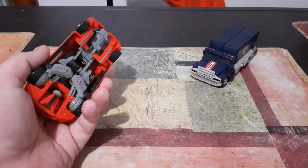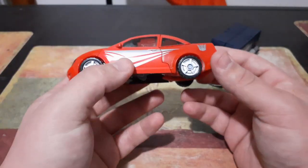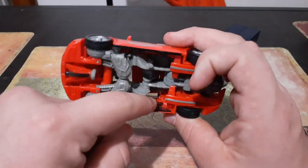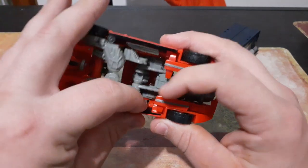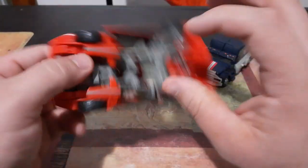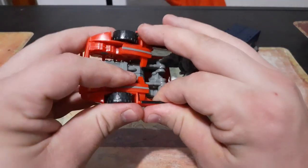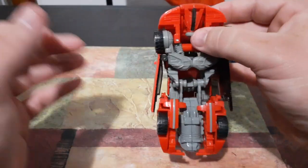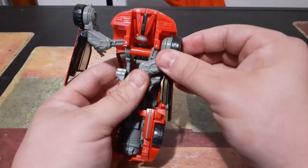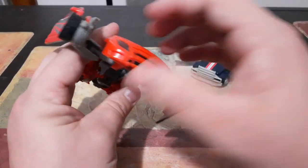Now we're going to jump into transformation, so we're going to bring Swindle back in. Swindle's transformation is actually pretty simple. What we're going to start by doing is — you'll see there is a little connector pin right there — first we're going to disconnect it from there, and then come over here and do the same thing on the other side. Then we're going to grab the front wheel and bring it out to the side, because these are going to form Swindle's arms.